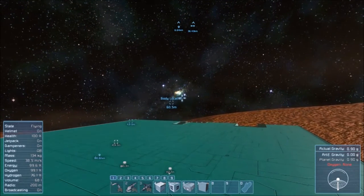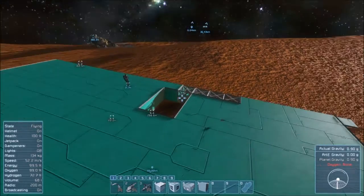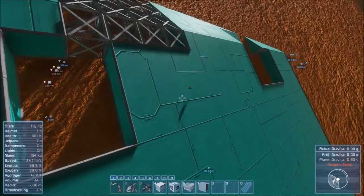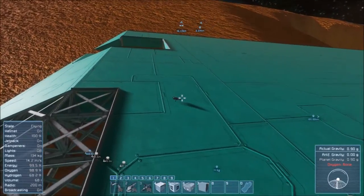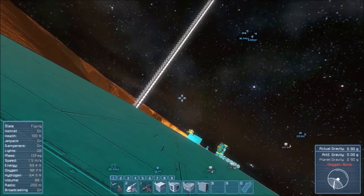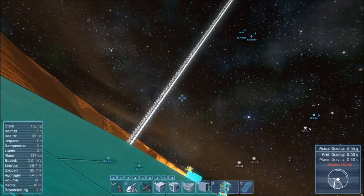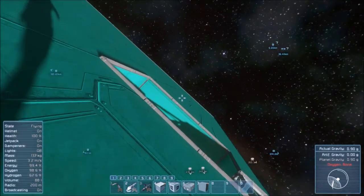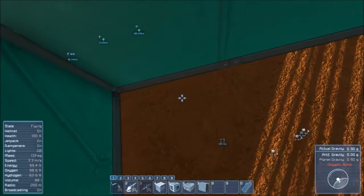Ragdoll physics to the extreme. Oh, there's our grinder — we need that, let's go get that. That was nuts, that was crazy. And the fact our tower is kind of just chilling right there is pretty funny too. And our body flew up. The lag is really bad.